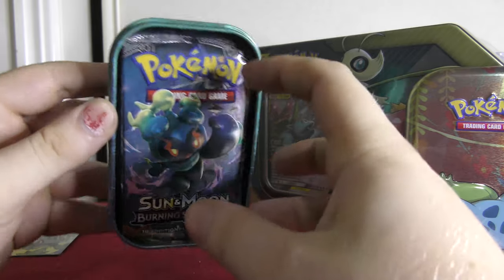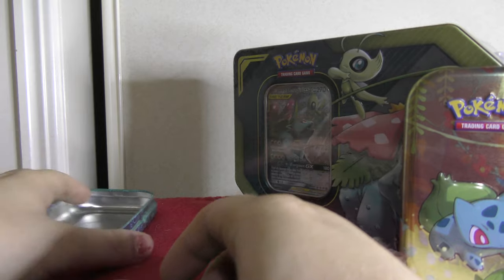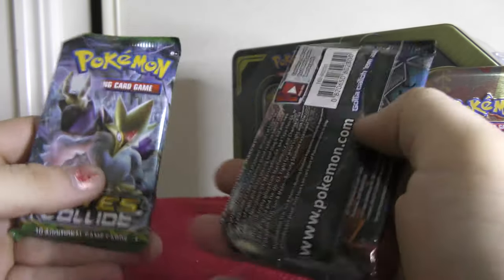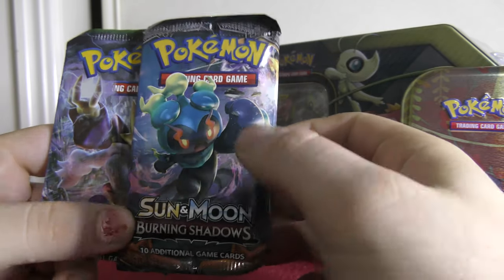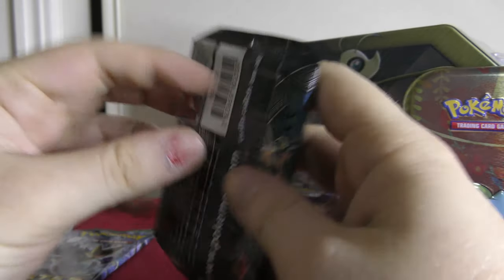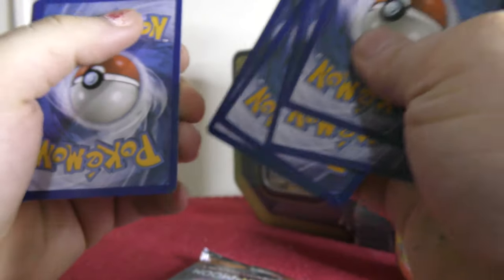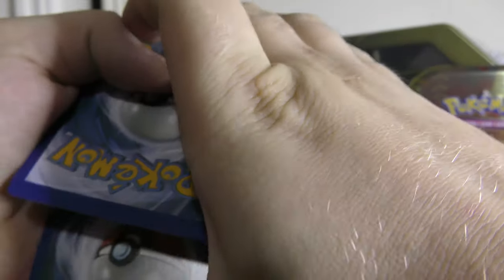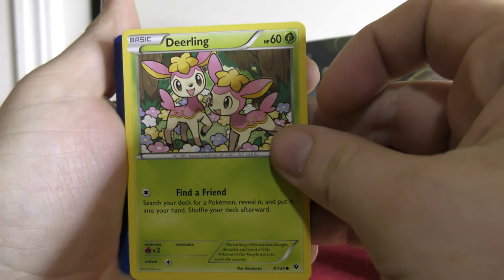Alright, so what packs have we got here? We've got a Burning Shadows pack — that's really nice — and a Fates Collide. No new stuff, but that's alright. I'm guessing they're trying to sell off the old packs, but Burning Shadows is becoming super hard to find lately. We're going to open Fates Collide first. Here's a code card for you — 1, 2, 3, 4 to the back for the old sets. We've got a Reverse Holo Wormadam, and the card trick is correct, so hopefully we get something nice in this pack.